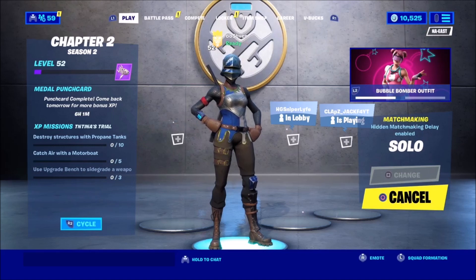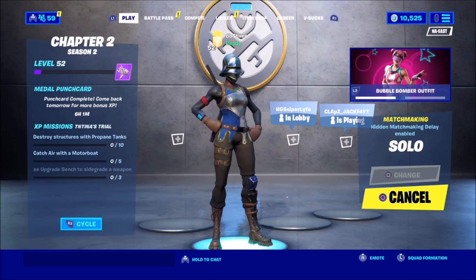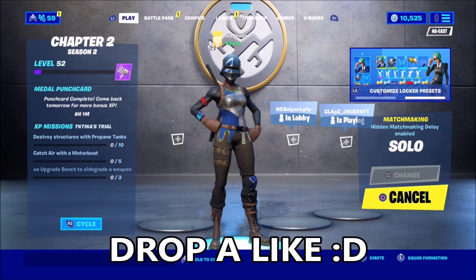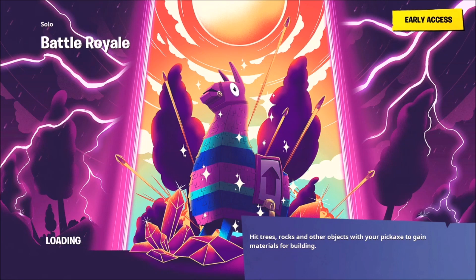We're going to go ahead and load up into a match right now, because we got to get a few kills. If we land right now and get five kills, we are going to be doing a bonus gifting giveaway at the end of this video — five kills back to back. So we're going to do a hot drop, land, get the kills, and if we get five kills, we are gifting a bonus item for the real ones watching the entire video.